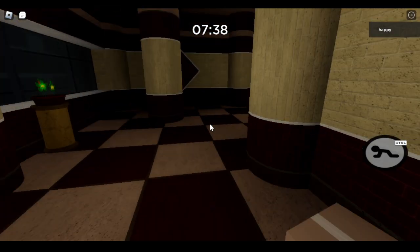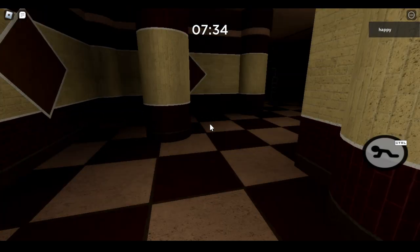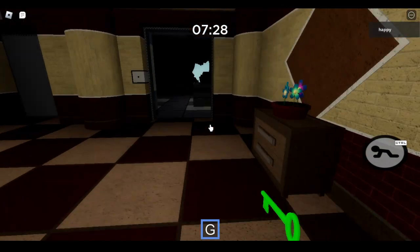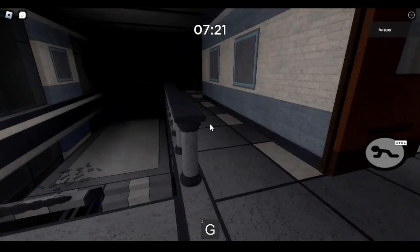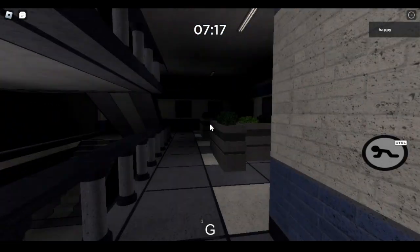Okay, you've gotta be kidding me. Okay, well this is gonna be difficult. Thank you, now there's the green key. Okay, what's in this room? Bunch of nothing. Okay, continue going.